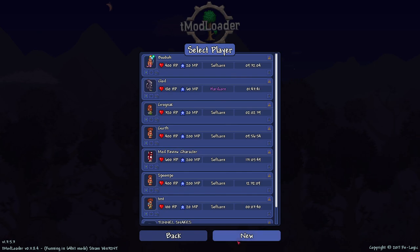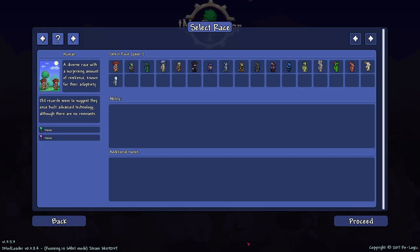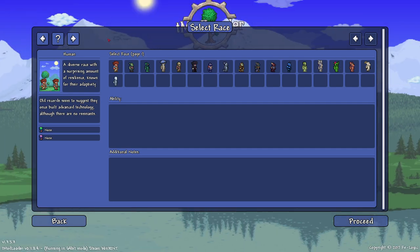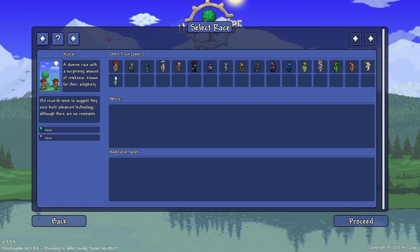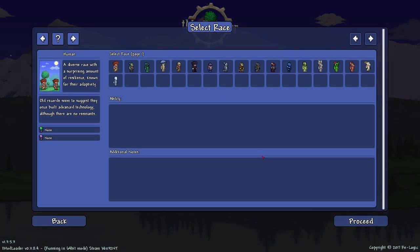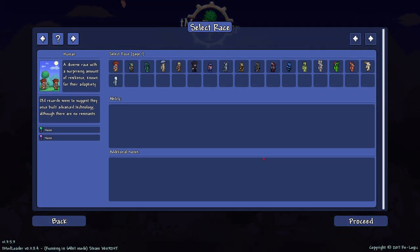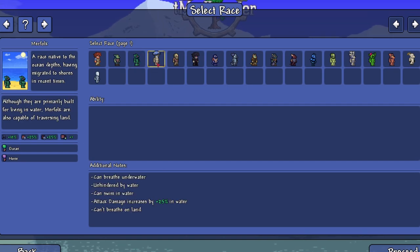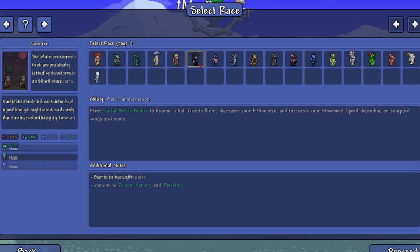If we go into single player and click new, look at this - this is awesome! This feels so much like an RPG. Given that Terraria is pretty much an RPG, this feels more like a Starbound menu, like a Skyrim menu - not really, Skyrim's menus aren't this cool, but yeah.